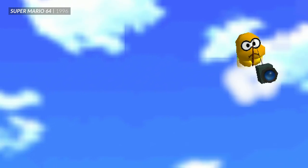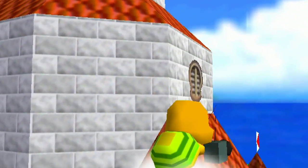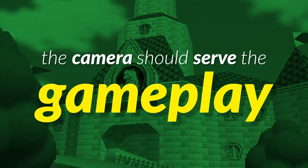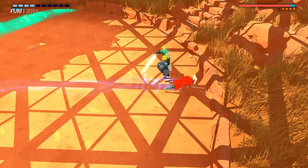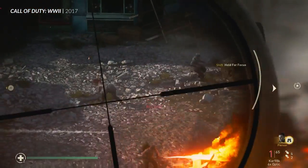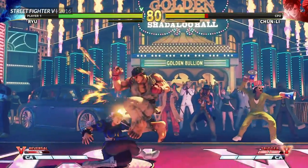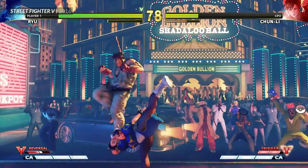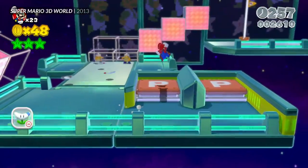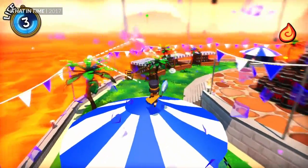Cameras in games are a tricky thing to get right, because they can be used for two completely different purposes. On one hand, the camera should serve the gameplay. A wide-angle view gives you lots of peripheral vision, while a tightly zoomed camera lets you make precise adjustments to your aim. A two-dimensional view makes it effortless to judge the distance between two characters in a way that's tricky in 3D. A linear game might benefit from an on-rails camera, while a more exploratory game is going to require a camera that you can control.